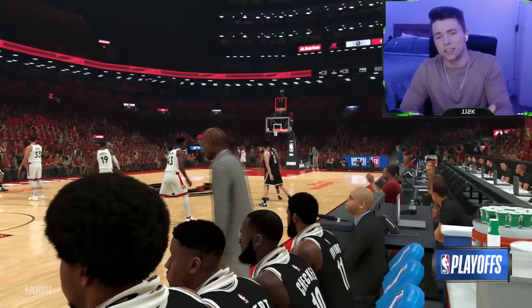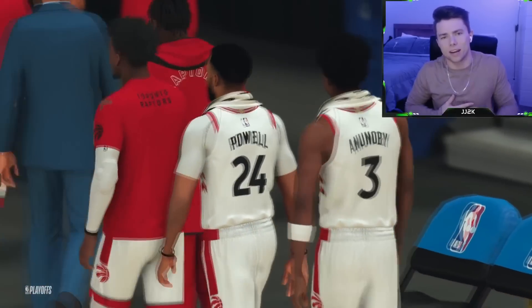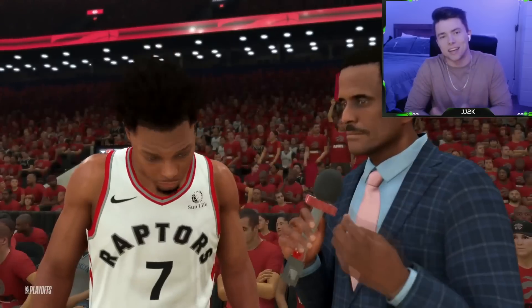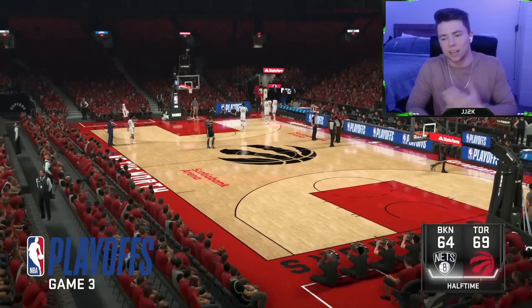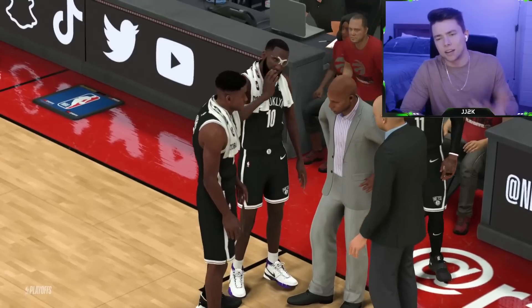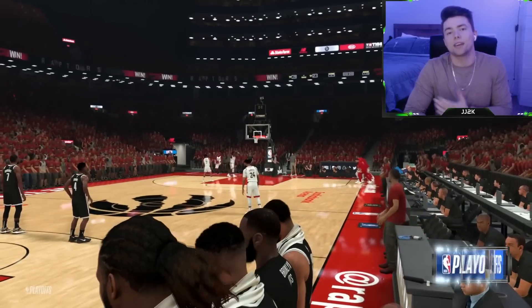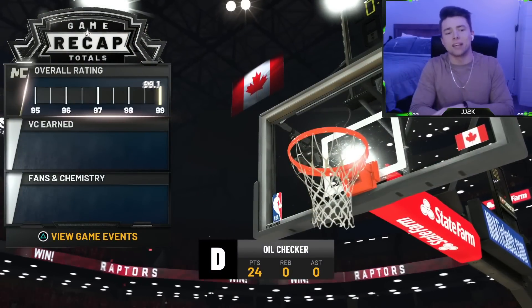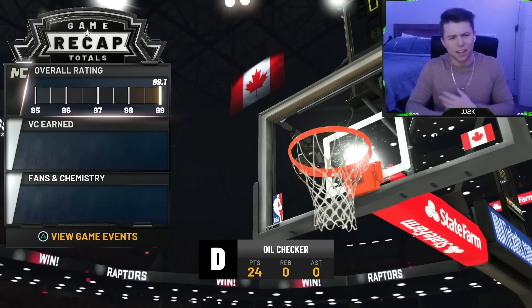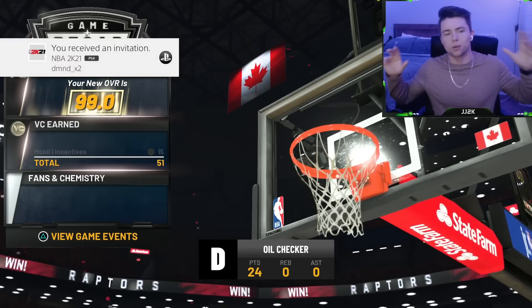Once you get subbed out it'll put you into halftime, and then the game will end and you'll see what you get rewarded with. I got rewarded with a 99.1 — which makes sense considering I missed two shots and had a turnover. So I'm now at 99.0 overall. Just keep repeating this process to ensure you get a 99 rating.